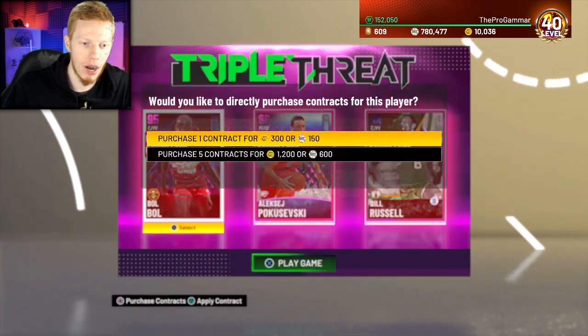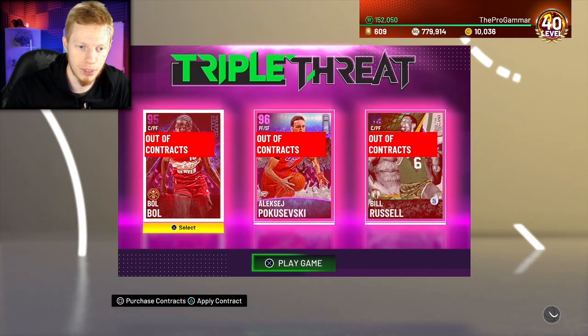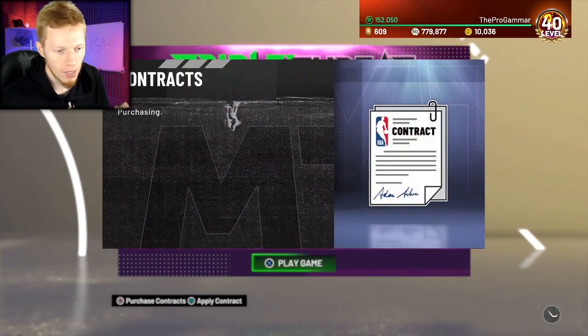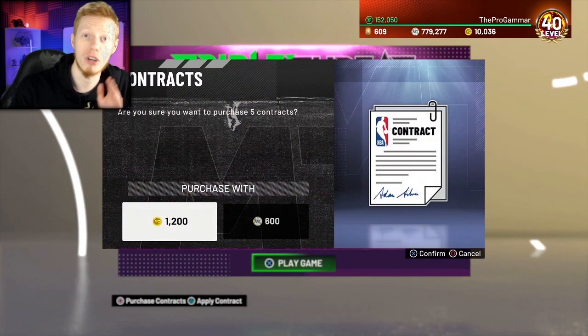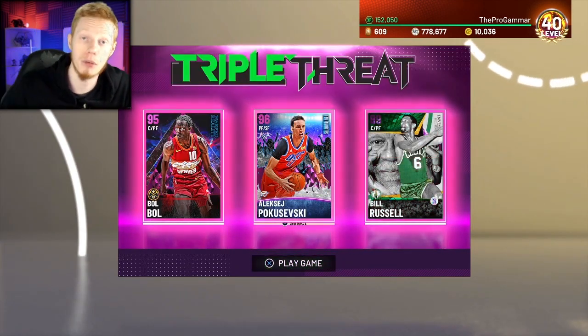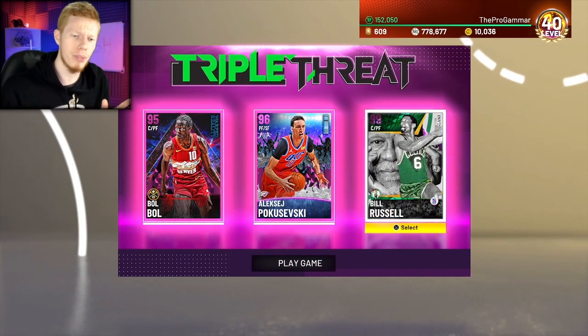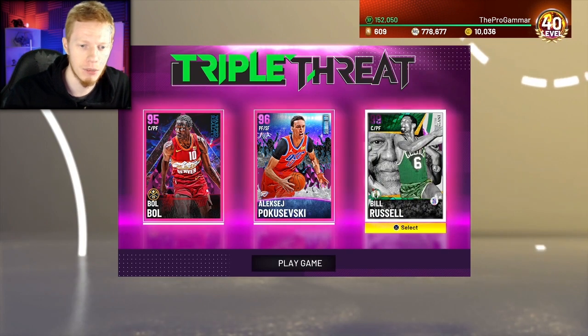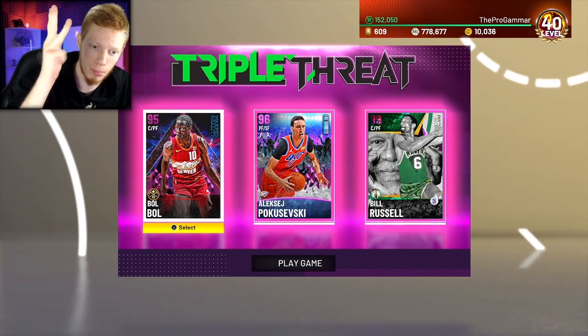For this example, I'm going to use these 3 cards once I put some contracts on them: Pink Diamond Bol Bol, Pink Diamond Alexey Pokashevsky, as well as Dark Matter Bill Russell. For my offense I'm going to be using Bill Russell — he's going to be my shortest player on the team, which makes things a little bit easier. The other two are here to be really tall, as well as to get boards, rebounds, blocks, etc.